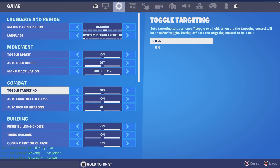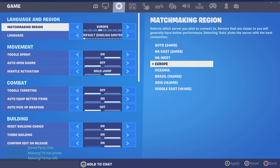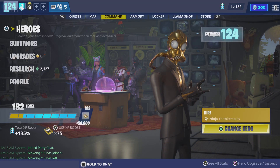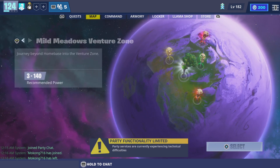The second step is to go into your settings and make sure you guys are both on the max ping that you could be on. I play in NA East, so I go on Oceana. Your friend should also be on Oceana.